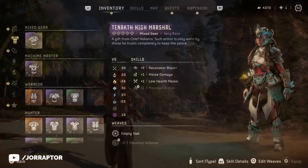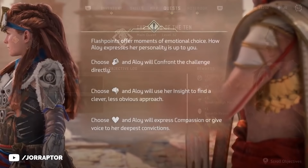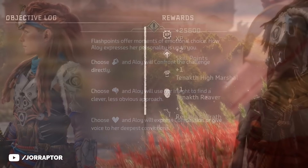The other armor I want to touch on is the Tenocht High Marshal. You get this from a story choice during the Wings of the Ten main mission - you need to choose the heart icon to get this outfit, although I would argue that going for the fist is better for a really nice bow, but that's up to you.